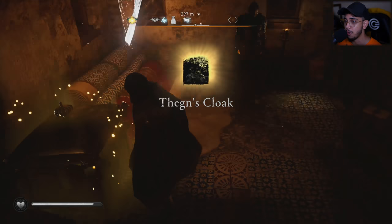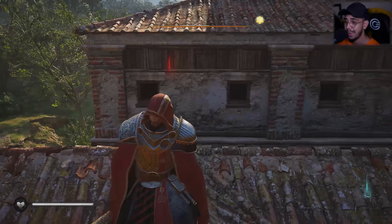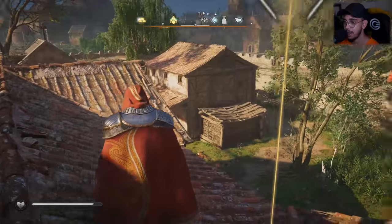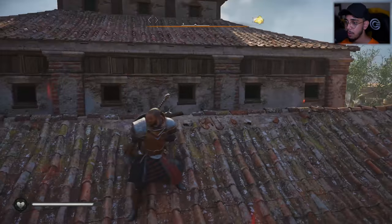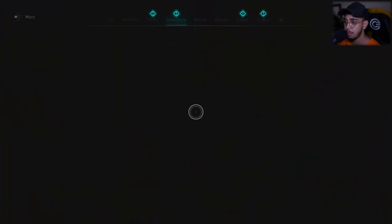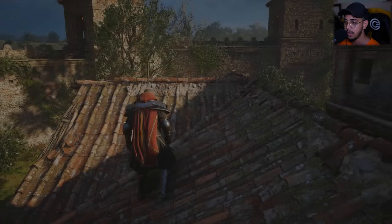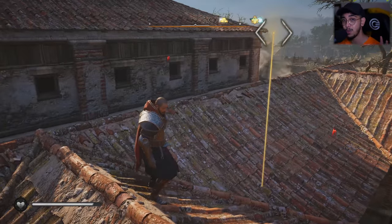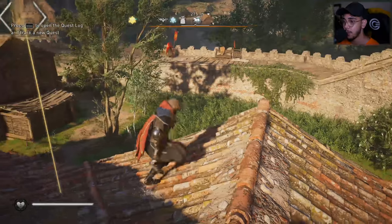Inside here you're going to find your treasure — the Thane's Cloak. Look how gorgeous that looks — I already love it. If I remove the cloak, this is how it looks without it. It kind of gives you that Templar look, like one of the high ones in the Templars. So that's how you get your cloak.